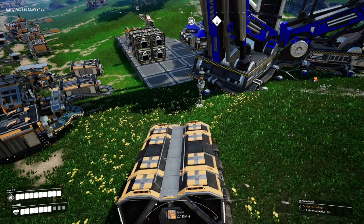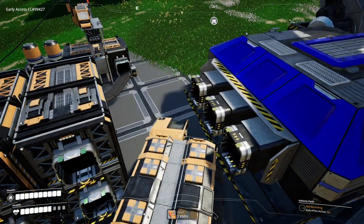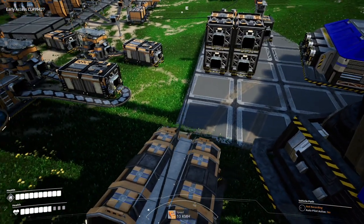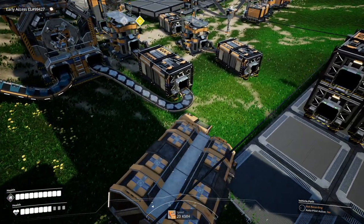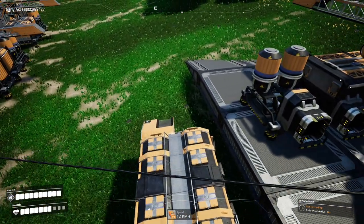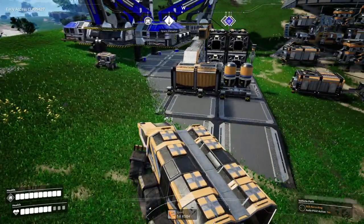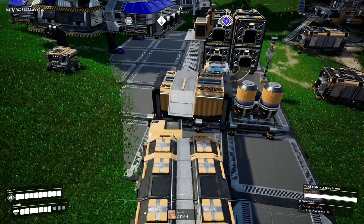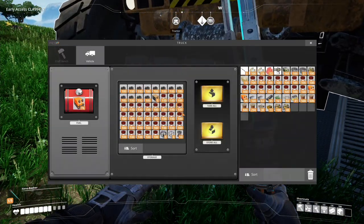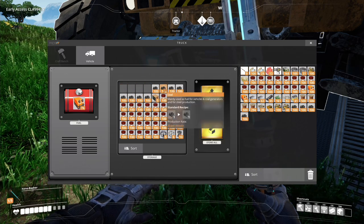I've made a few changes around the base, nothing too major though. Looks like everything has stopped, so I will unload what I have on board at this truck stop here and go and get a load of coal. Of course it won't unload unless I put a little bit of coal into the generators — enough to power the truck stations and everything else as well for a little while.